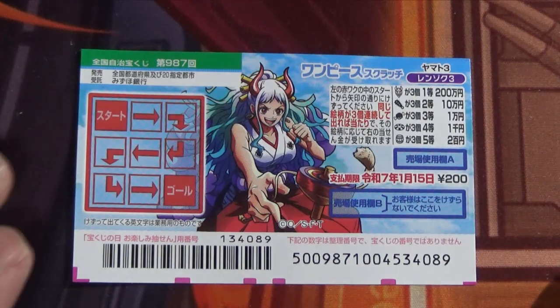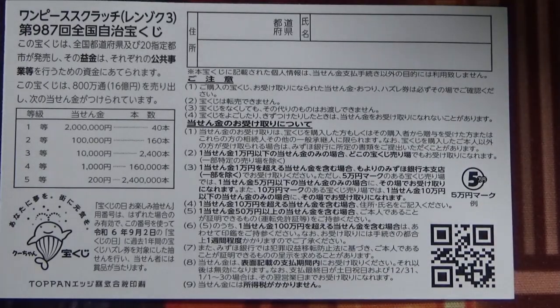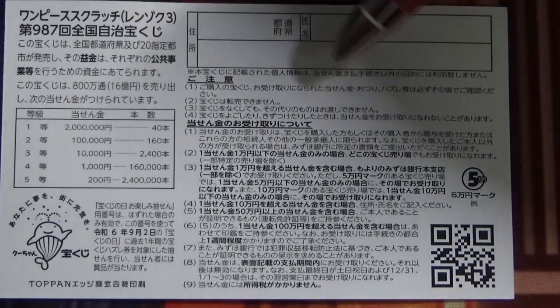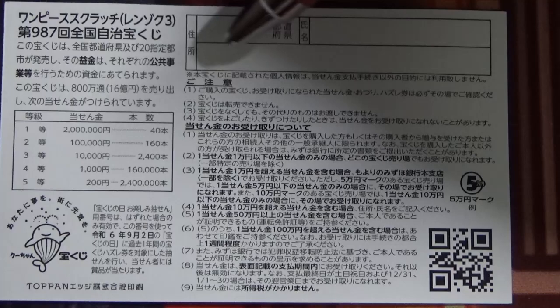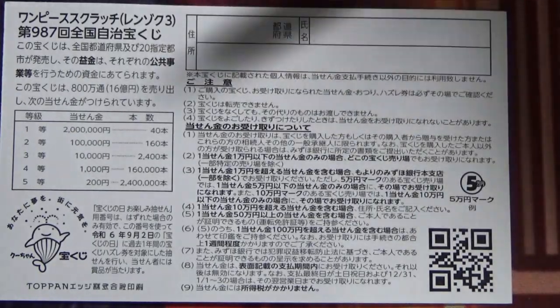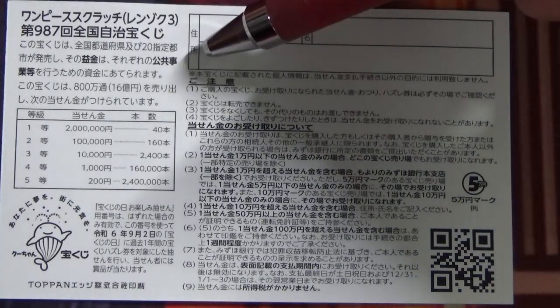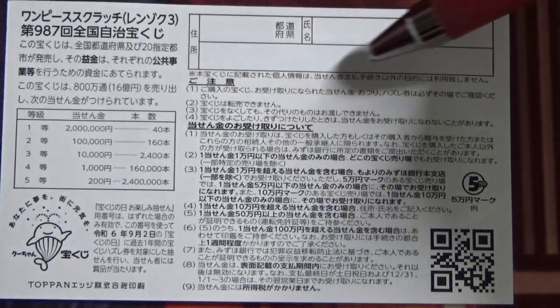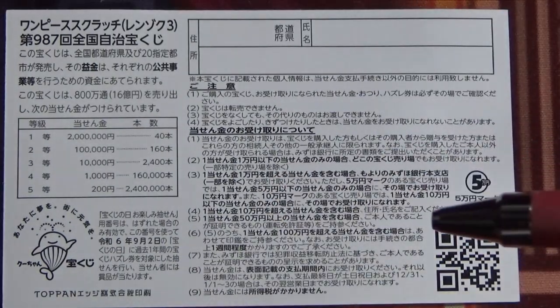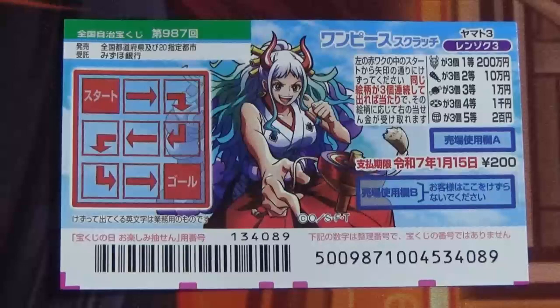On the back is a breakdown of the prizes and rules in Japanese. If you win anything over Jumanen, you need to fill in this area - write your prefecture, then your full name, then your address in Japan. All winnings are tax-free in Japan, and you can write in Romaji in English. So whether you're in Tokyo, Osaka, or Hyogo, you write your name and address - even a hotel name is fine. Anyone can play, even foreign tourists, and it's tax-free.